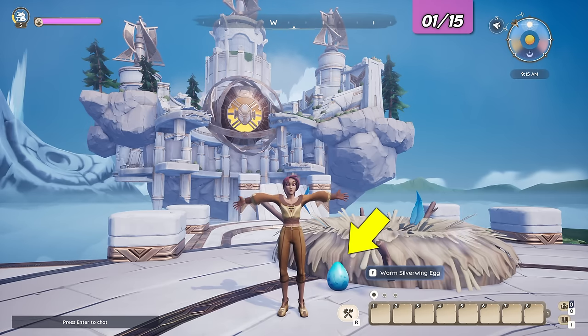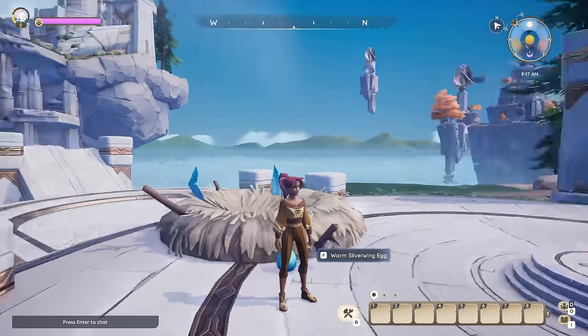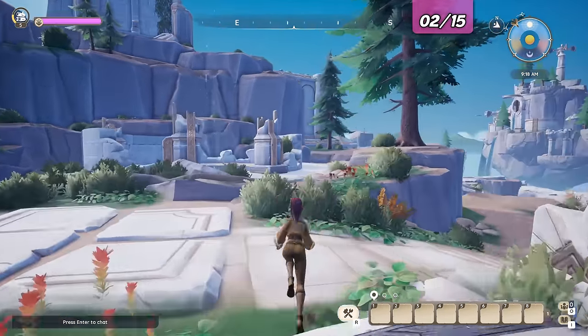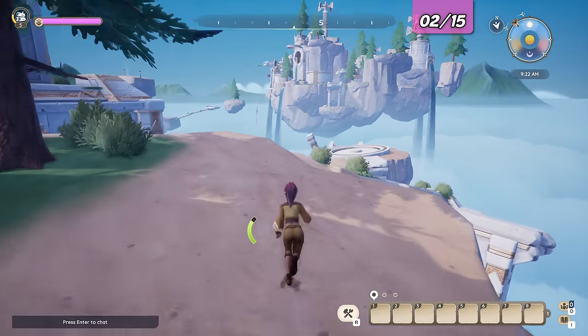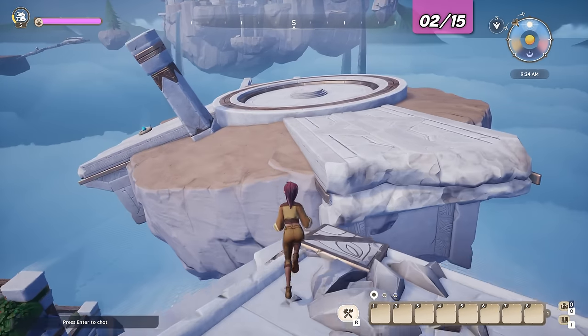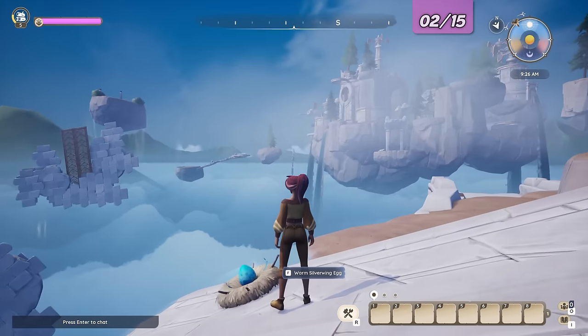You can't have missed the first egg as it's just in front of the nest. Now turn and run towards the south of the island. There we'll find another egg on a floating island and downward slope part of the ruins. This egg is close to the streams that can bring you over to the southernmost island.